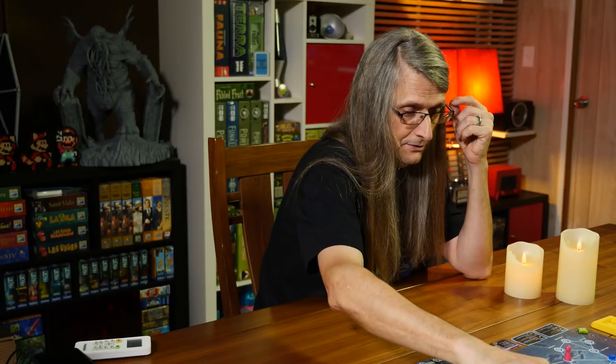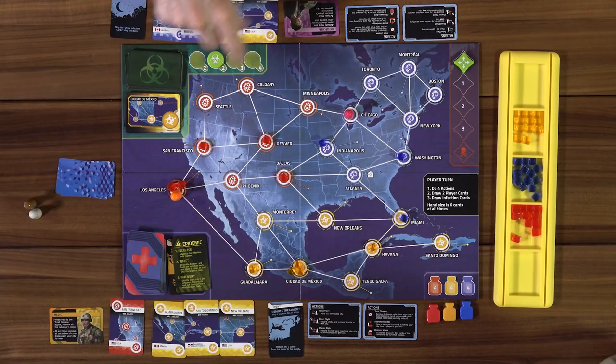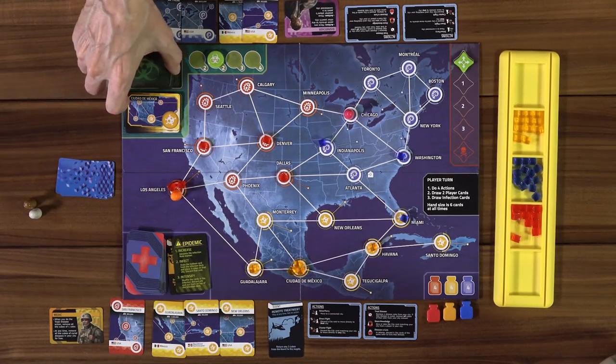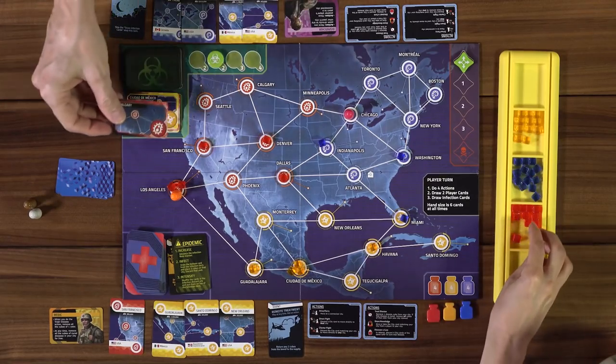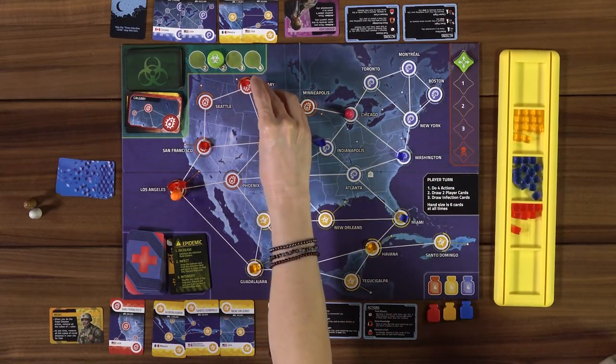So now I have six cards. For the epidemic: increase the infection rate — now we're drawing three cards from the infection deck. Then infect: draw from the bottom of the deck, three red cubes go to Calgary. Poor Calgary. Then we shuffle all discarded infection cards and put them on top of the deck, so all those recently infected cities could come up again shortly.